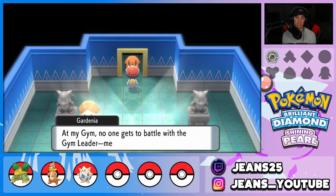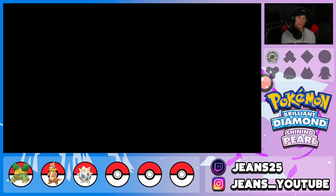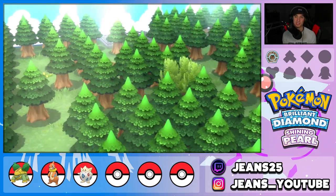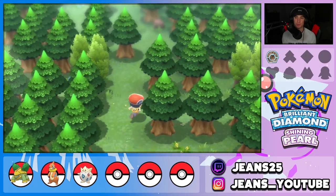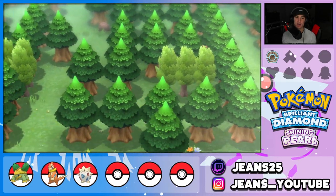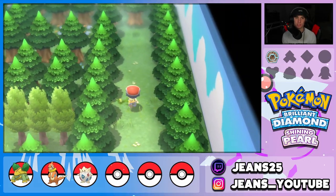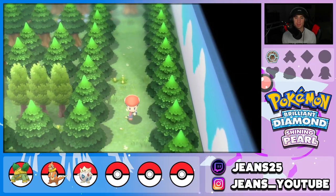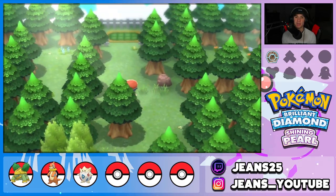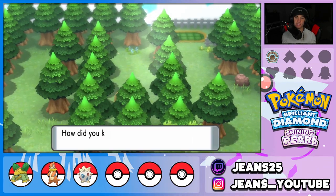No one gets to battle the gym leader until they beat all the other trainers - the gym leader says 'I'll be waiting for you in the back.' The gimmick here is everybody's hiding in the trees. You have to find all the trainers and beat them all, then the gym leader will spawn. They're all hiding in different spots, and certain trainers don't spawn until you take out others - you beat one and another one spawns in a different spot.